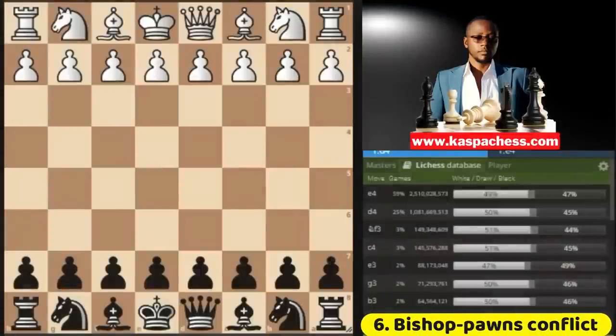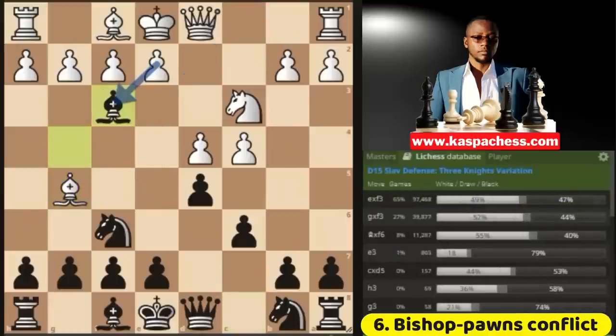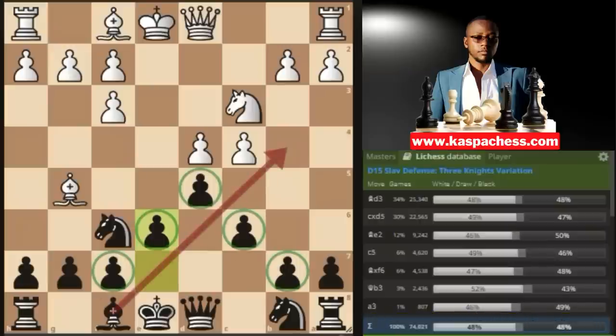Fact number six: bishops and pawns of the same color are enemies. Period. Do not place your pawns on the same color as your key bishop. This is mostly the case in openings like the advanced Caro-Kann defense and the Semi-Slav or Slav defense. After white plays bishop g5, you get rid of your light-squared bishop. After e takes f3, since you no longer have a light-squared bishop, you start controlling the light squares on the board with your pawns. This automatically satisfies the principle: do not place your pawns on the same color as your key bishop. We have a dark-squared bishop here, so we don't need our pawns to be on dark squares. Bishops and pawns of the same color are enemies, especially in the endgame.